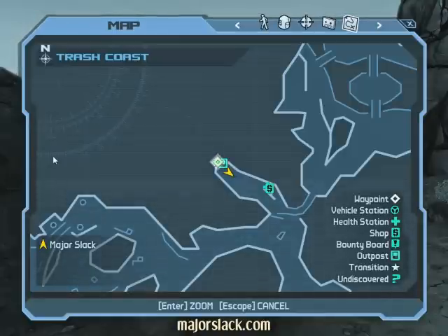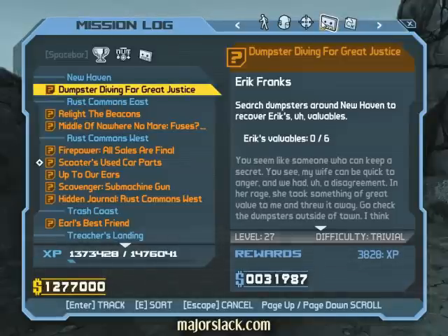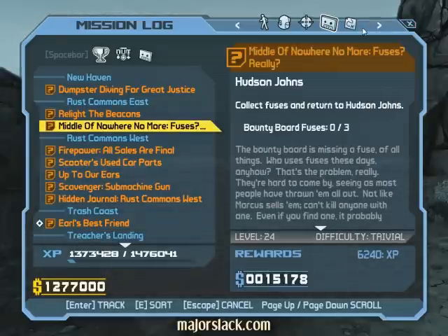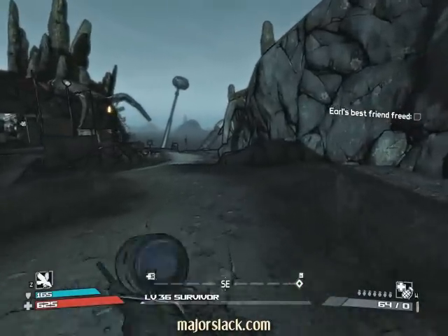Zoom the map out so we can see where we're going. Okay, we gotta click on this thing here. Now we gotta activate the mission so we can see where we're supposed to go. Which one are we gonna do? Oh yeah, Earl's best friend — go rescue his little doggy. Now click on the map thing. That's where we're going, alright. Let's go running down this way.